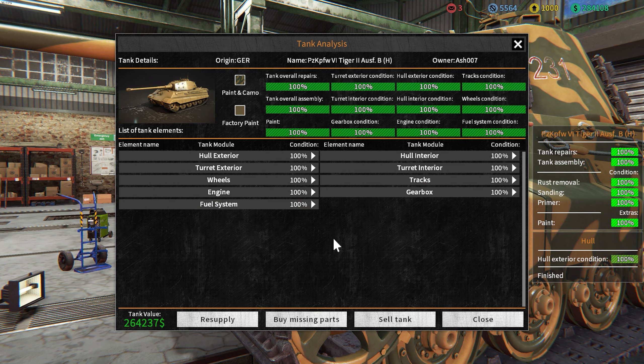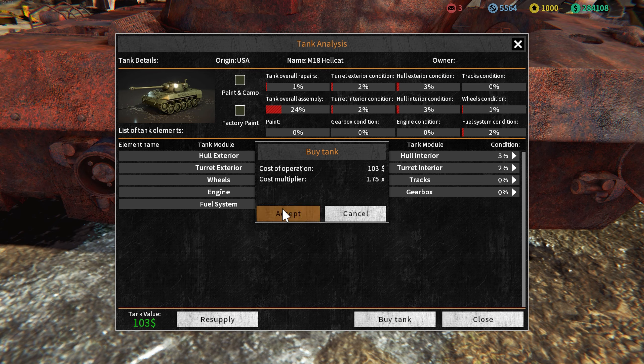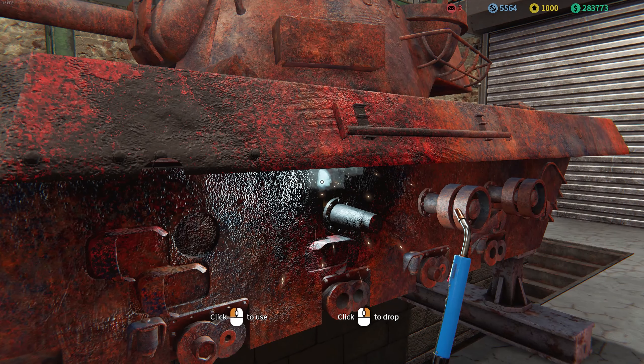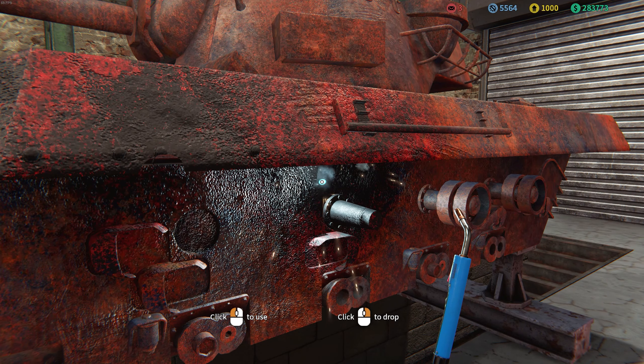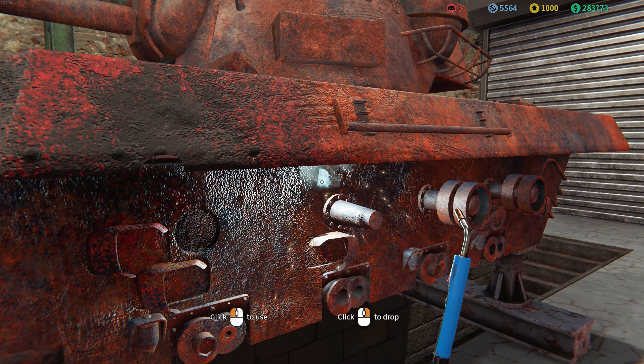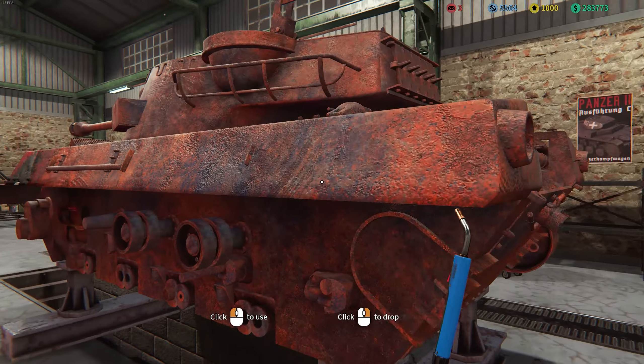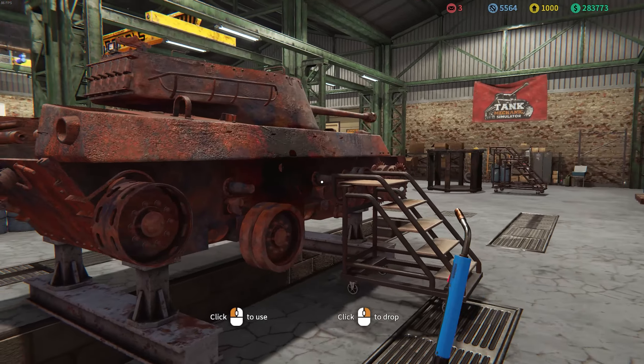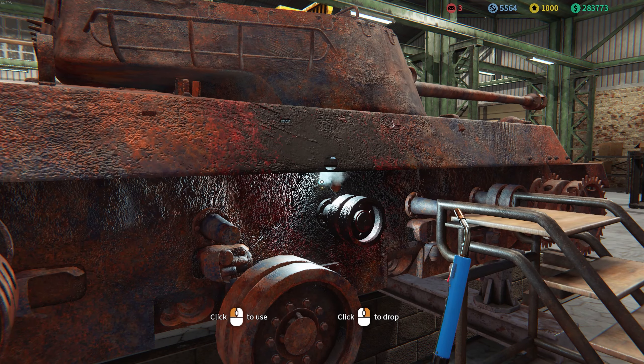That's not what we're here to do today. We've got the Churchill and the IS-2 over there, and in this scrapyard we have two Hellcats. We're going to restore both of them today so I can make a little more profit on the side, because buying parts is expensive compared to stripping two vehicles down completely and refurbishing them manually. So the first thing we're going to do today is fill in all the holes and do a bit of welding.